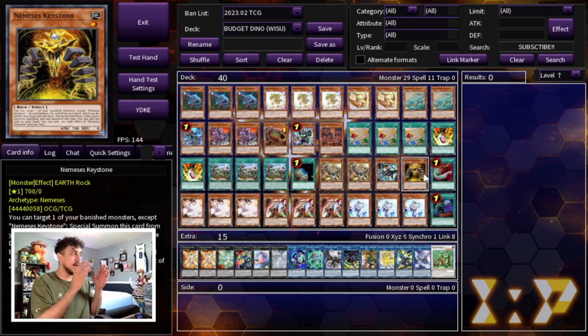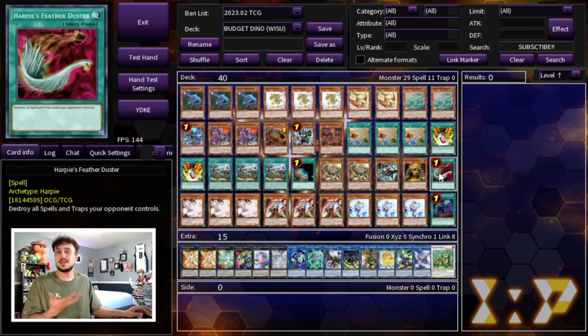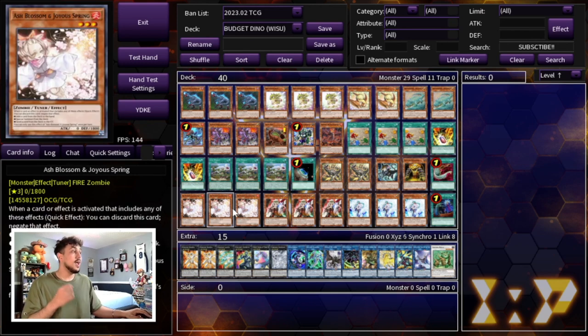I'm not playing the True Kings — they're really cool, but the problem is they're reliant on opening the babies and doing combo shenanigans, and they don't combo with much else other than the babies. So I decided to go the Keystone route instead. We're also playing one Harpie's Feather Duster. Since this deck is best going second and doesn't have many main deck outs to backrow, I really like Feather Duster here, plus it's a common that fits the budget.